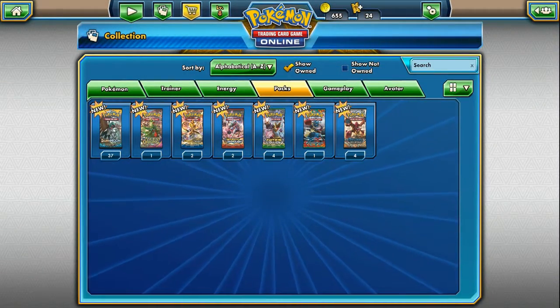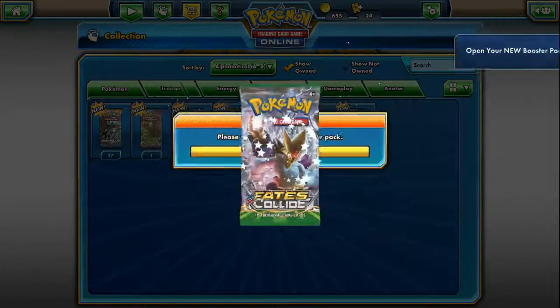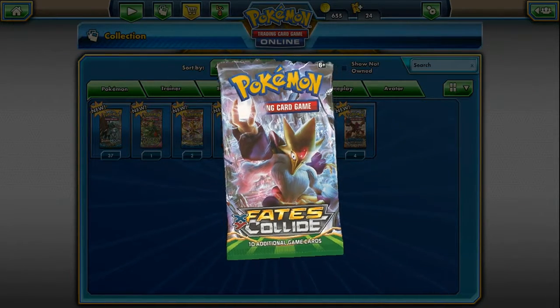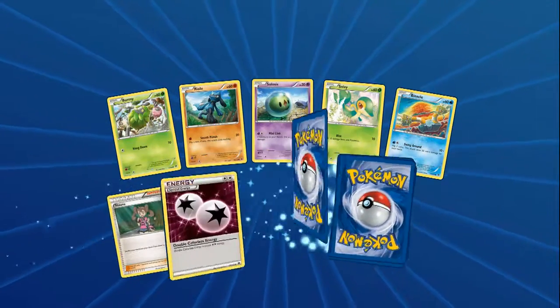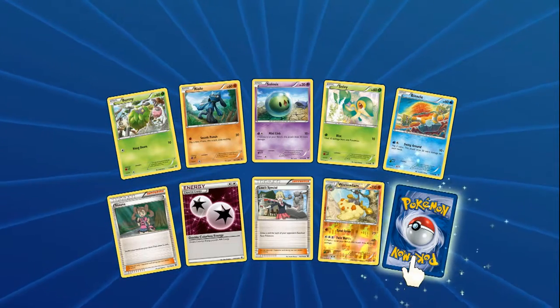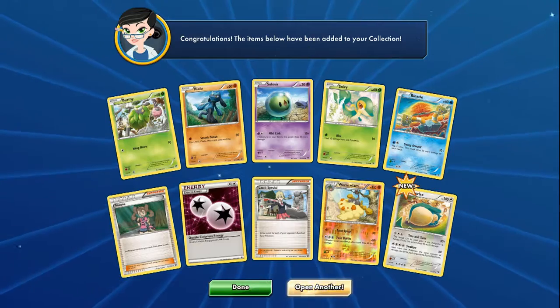Let's move on to Fates Collide. I kind of want to do Breakpoint and Breakthrough a little later because there are a couple cards I'm looking for there. If you guys want to trade any of the cards I get on here, you can just contact me - I'll show my username at the end. If you have the set cards I'm looking for, I'll definitely trade, even if it's a Secret Rare.